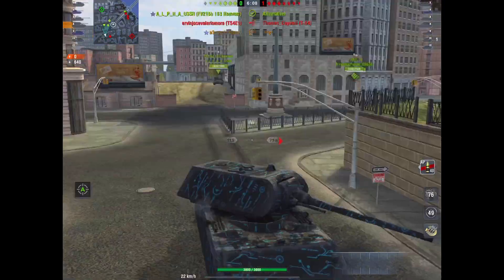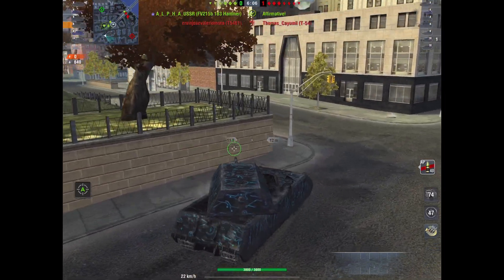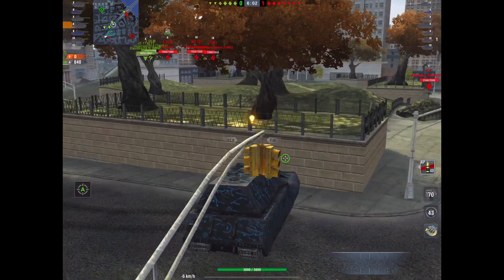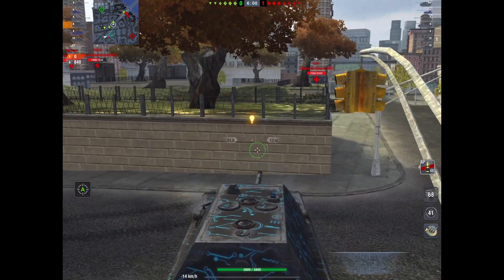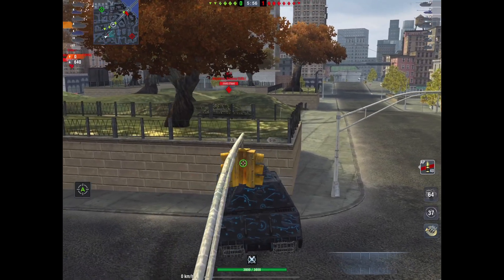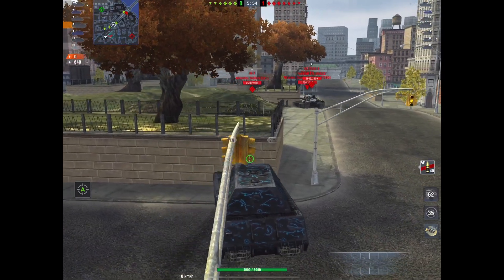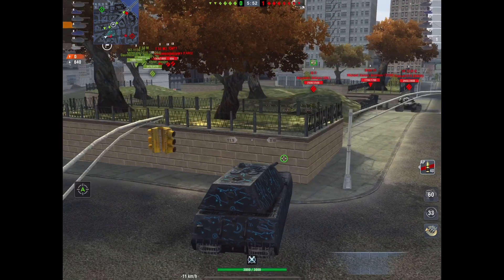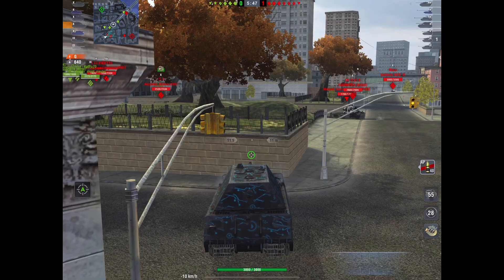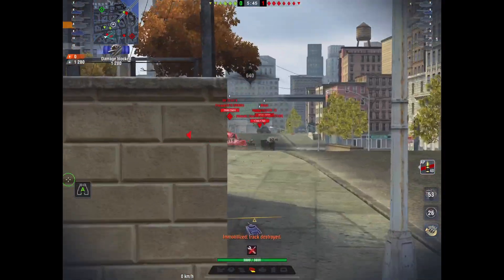He's asking for help — of course, he's probably not going to get it. He's got a camping FV215b 183 over there. The IS-7 here tries to charge him, and look at the perfect angle: Renee cannot be penned in the sides of the tank or the side of the turret if he's angled like this. He could literally face all these tanks without fear, because as long as his cheeks are hidden, the VK 72 can do nothing to him.